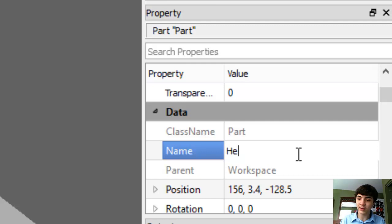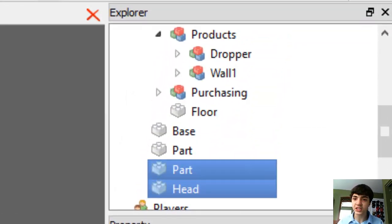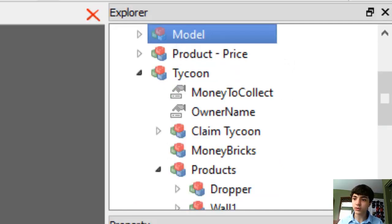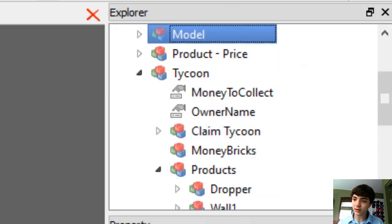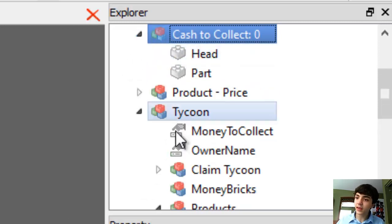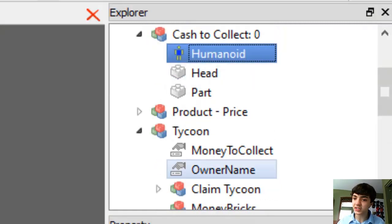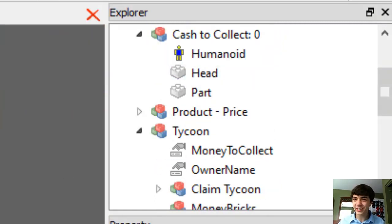We'll just control-click and then hit Control+G once we've selected both. We will name this model 'CashToCollect0' because you start out with nothing to collect. And then we're just going to go to the claim tycoon, copy the humanoid, and paste it — because there's no real point wasting time when you can just copy and paste. So there's our cash to collect.